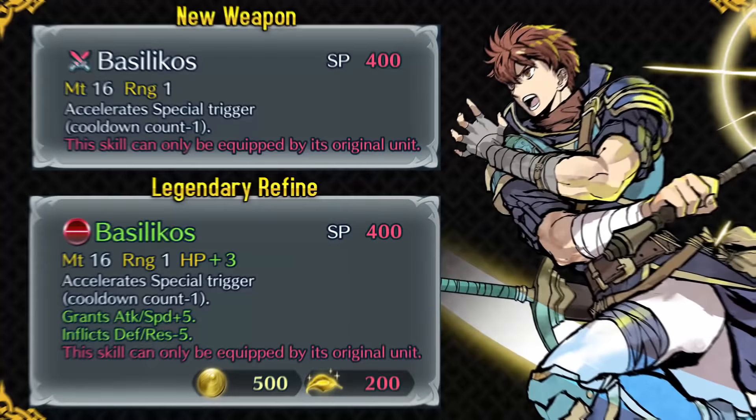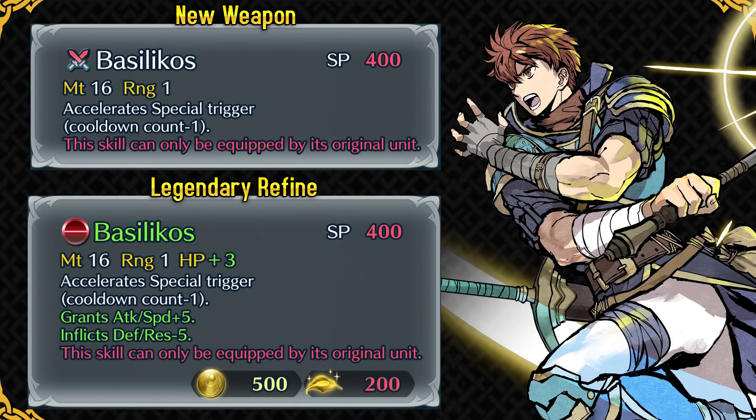Let's begin with Raven. Oh my god, Raven has become an offensive monster with this refine. His normal Basilicose is basically an unrefined art clear. Basilicose can be used on Raven and he can abuse specials like Dragon Fang and Draconic Aura because of the minus one cooldown. His naturally high speed is good as you can double more enemies and charge his specials faster. Upon refining Basilicose, he gets Life and Death 3 built into his weapon and becomes the ultimate glass cannon, reaching 55 attack and 40 speed unboosted. Raven has become one of the best offensive infantry units because of this refine.